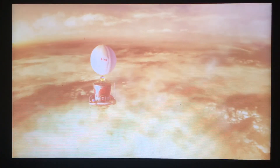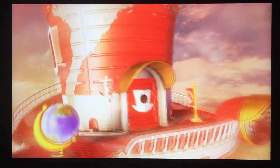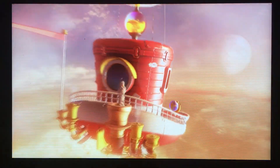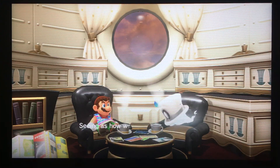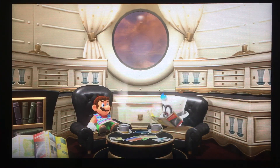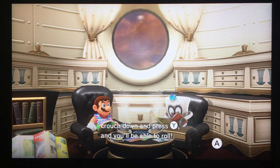The Odyssey is repaired. Off we go. It is Mario time! We have 59. We found just enough power moons to fix the Odyssey — thank goodness. Seeing as how we've got some time to kill, let's read some useful skills. Travel tip: Roll. When you want to quickly drift down a hill, crouch down and press Y and you'll be able to roll.